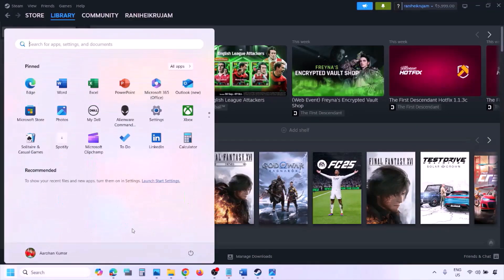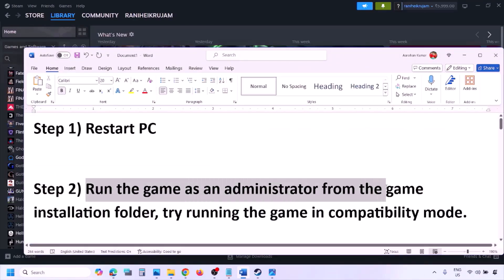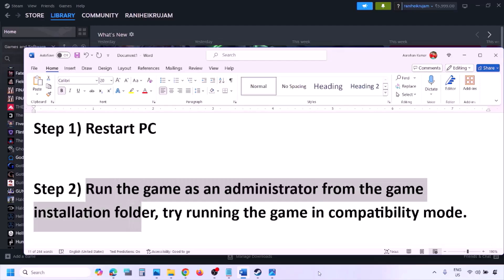The first step is to simply restart your computer. Just restart your computer once — do not ignore this step. After the restart, check if the issue is resolved. If it's still not working, the next step is to run the game as an administrator from the game installation folder.